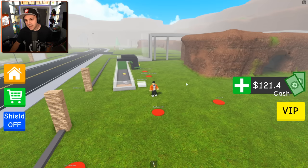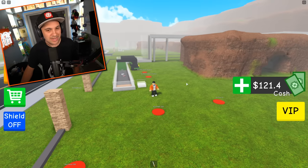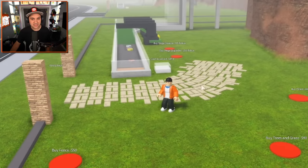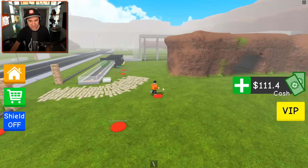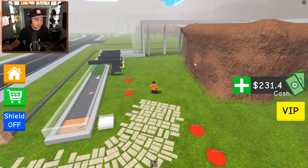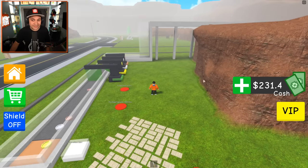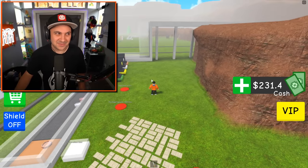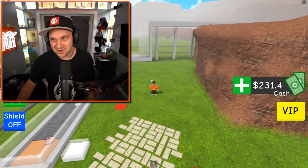You guys know the drill in tycoon games: you collect your money, you use your money to make whatever you're building better — and it's awesome. We're gonna build a very big mansion. Let's start by buying a path. That's a very mansion-y looking path. Let's buy some pillars now in addition.